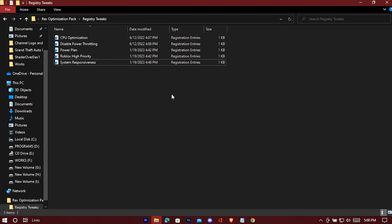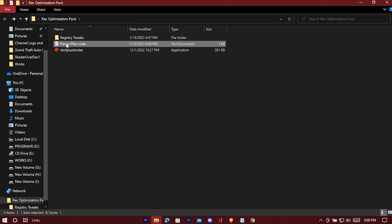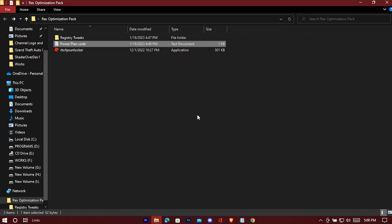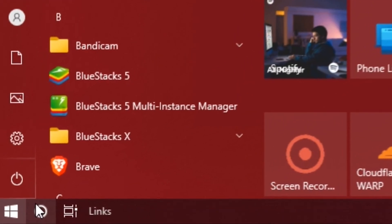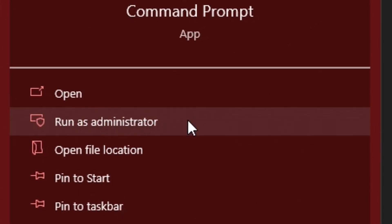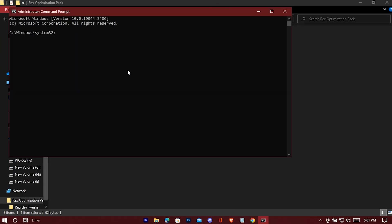Now open the Power Plan code in Notepad and copy the entire code. Search for CMD and run it as an administrator, paste the code there, and hit Enter.